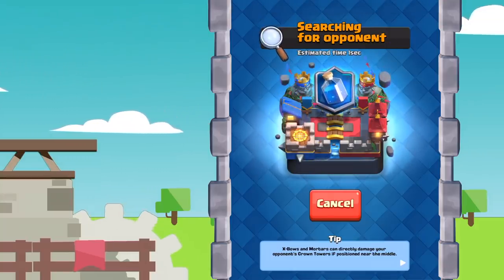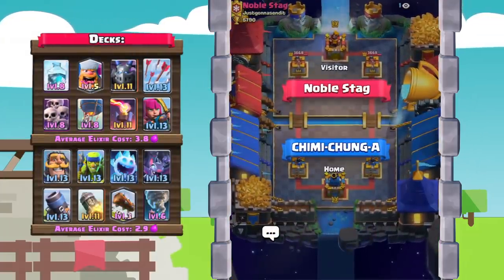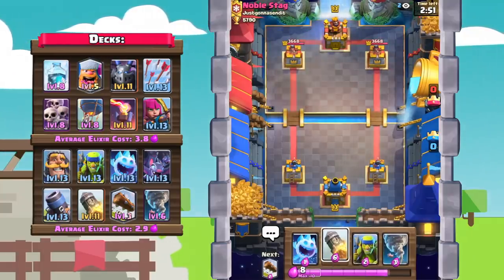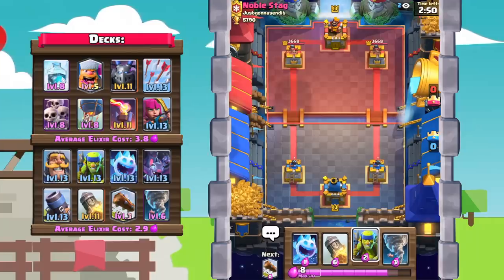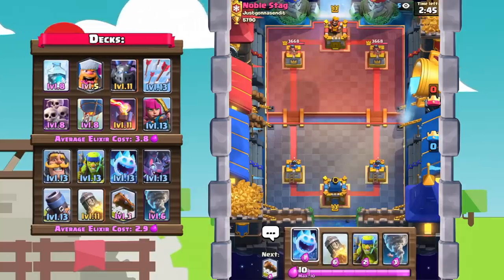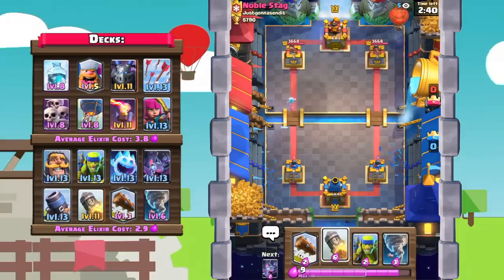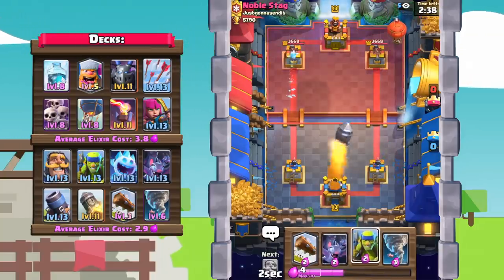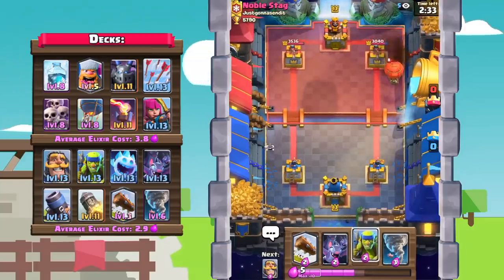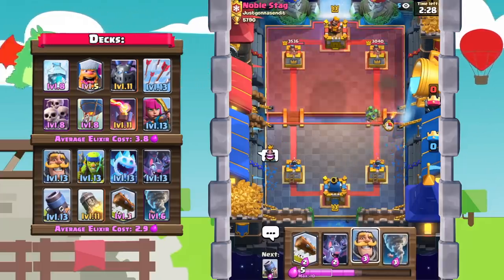Let's hop into one last battle and hopefully end the season right here. Pushing to a new trophy high against Noble Stag — good luck to this guy. Starting off this battle we'll go with spear goblins, but we have a pretty good starting hand so I might just wait and see. He's not doing anything, so I'll go in with an ice spirit — he has a balloon! Going to go ahead and straight up rocket that out. He probably has a miner.